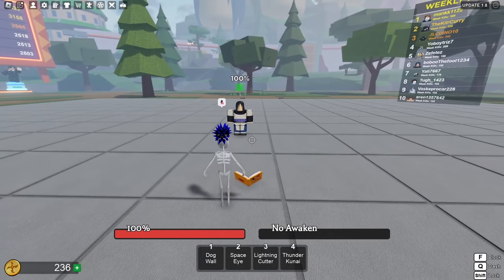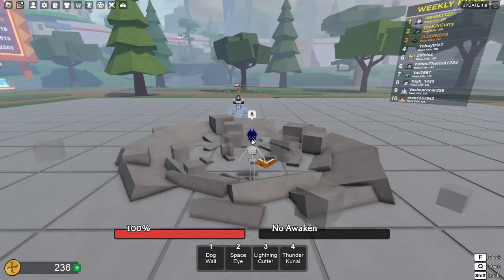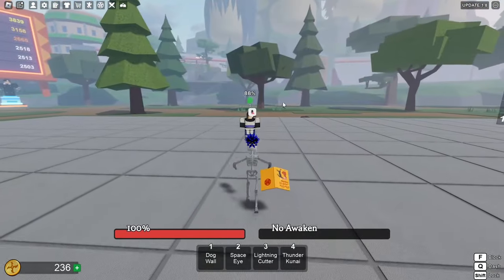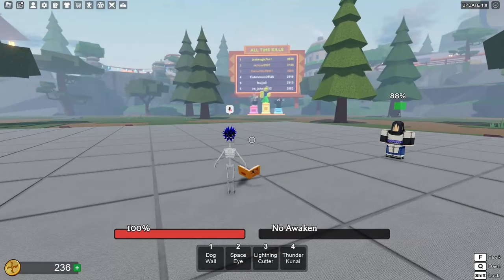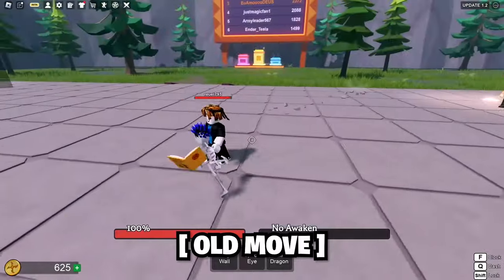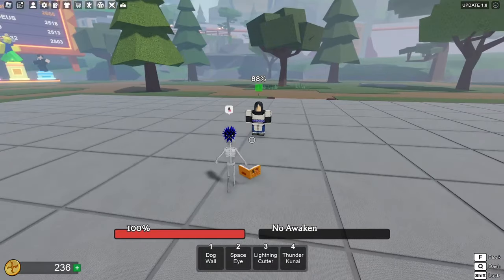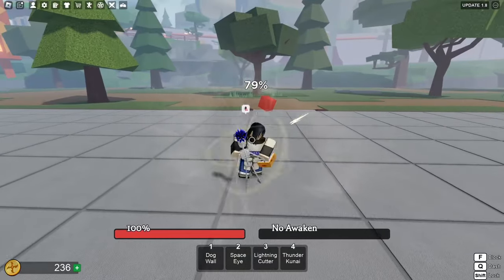The first one we're gonna start with is called Dog Wall. I'm gonna walk up to Orochimaru and hit one — 12 damage on that. We get the walls coming in from both sides. I think this move was changed because it used to come up from in front. Let's try that again, but maybe there's a variation to it.